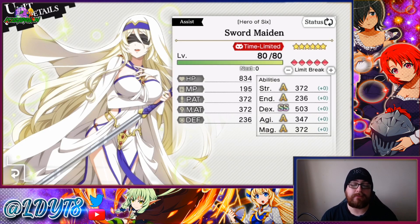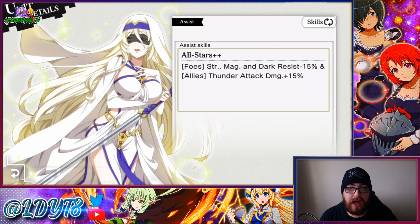We're going to get straight into it and we're going to start with Sword Maiden. I like the artwork — I know some of you have been telling me you don't think the artwork is as good as I'm making it seem, but I like it. Her stats have a pretty decent DEX spread, and apart from that everything's pretty even across the board except for endurance. She's already MLB'd on the album, so all stars: plus/plus foes strength, magic, and dark resist minus 15, and allies thunder attack damage plus 15. It seems really gimmicky — she's supposed to be used with the collab banner units but it feels really gimmicky.